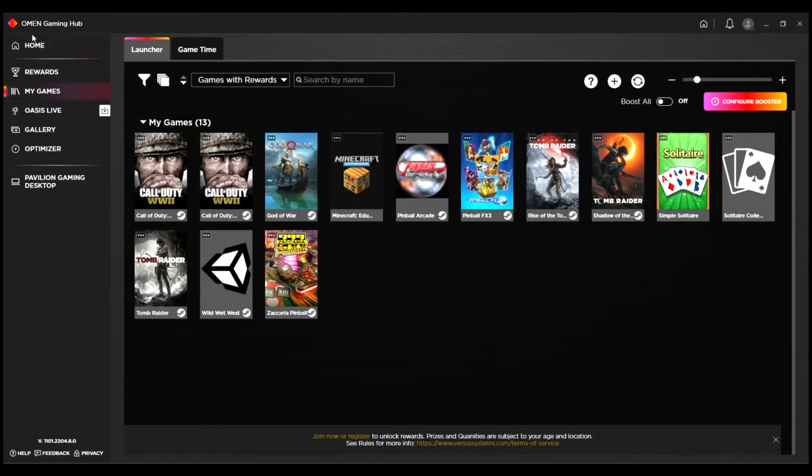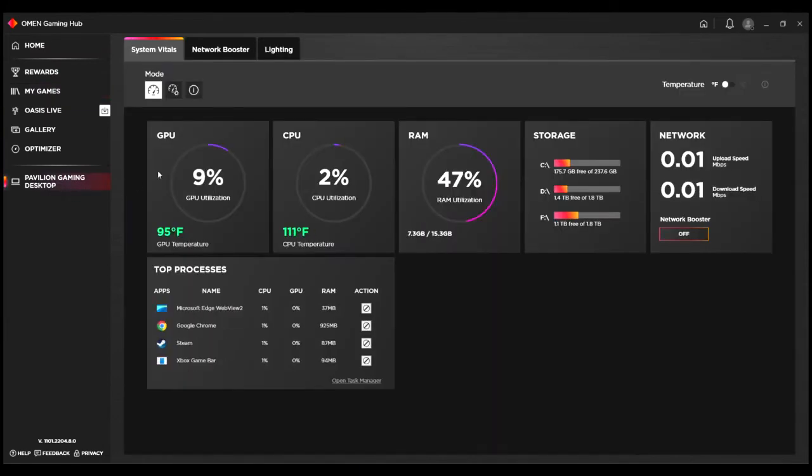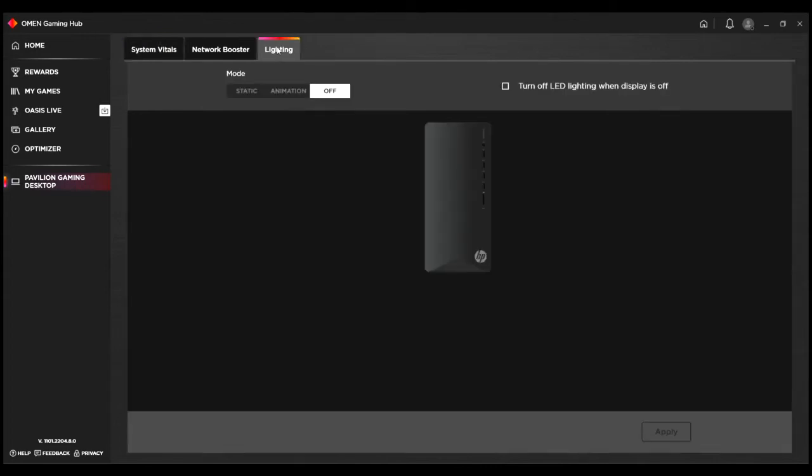Open up your Omen Gaming Hub, it's right up here and down on your taskbar. I don't know if this is gonna show up in the video or not, but you open that up, then go to Pavilion Gaming Desktop and go to Lighting.